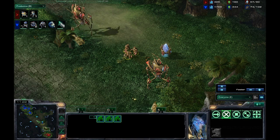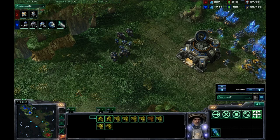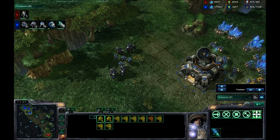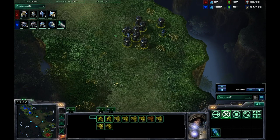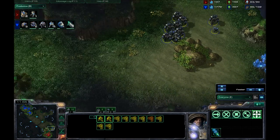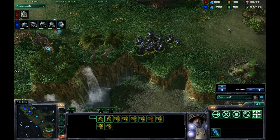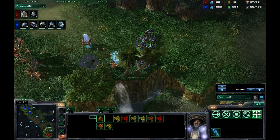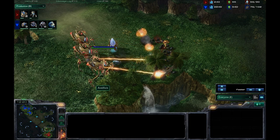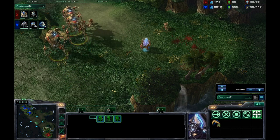More Colossus on the way — looks like he's got two out and a third is on the way. I'm not exactly sure what to do with these guys; looking back, I probably should have sent them back inside my base. I have 1,700 minerals — there's no reason for that right now. I'm trying to be a little sneaky by going around to the third base, but I notice he does not have it. In fact, he doesn't even have the second base yet. He's pretty much crippled himself by going for the Colossus very early.